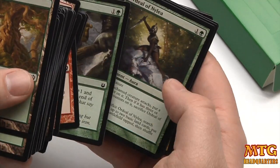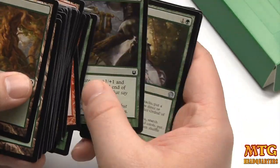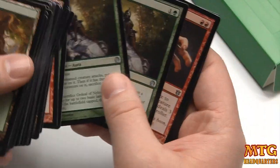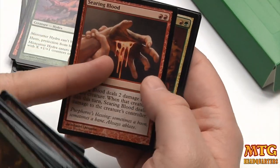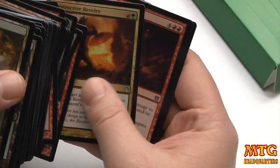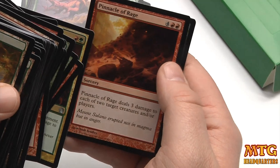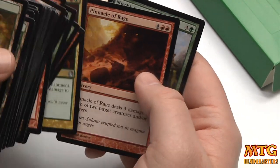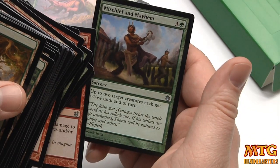Mortals' Resolve — I like the fact that it's indestructible, I don't care as much about the 1/1 token. Ordeal of Nylea — two of those, going to four would be just fine. Searing Blood — just one of those, but I think more than one is better. Destructive Revelry, which is actually safe to mainboard in this block. And Pinnacle of Rage and Mischief and Mayhem.